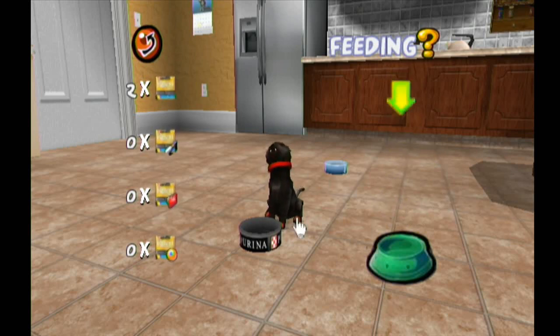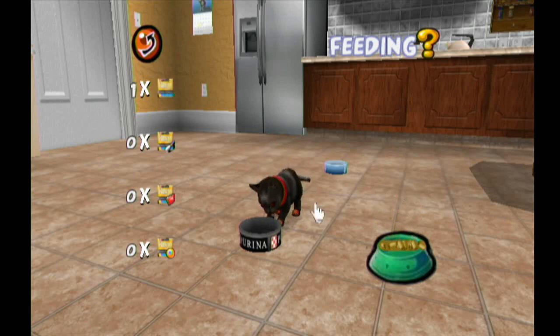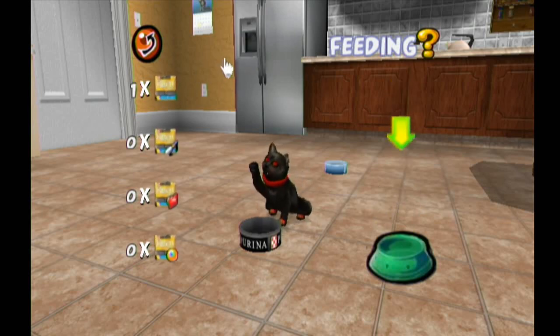Why is feeding my cat so hard in this game? I think it needs to be like entirely upside down for it to work as intended. There we go - yeah, you can't really do it halfway, it just doesn't work like that. Also, that's a pretty luxe fridge, gotta say.